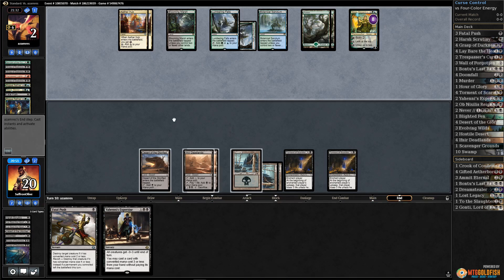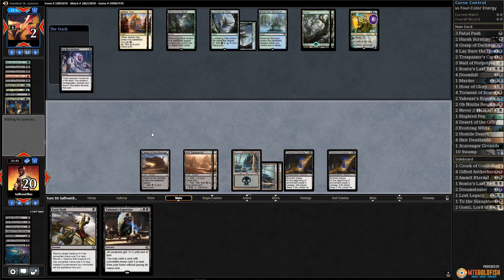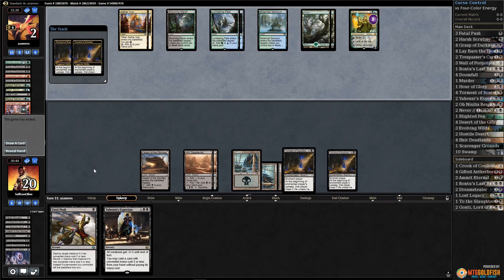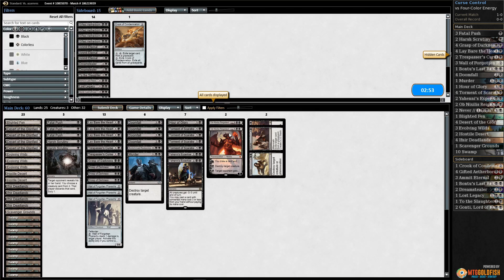Once we get rid of Nissa, I feel pretty good about where we're at. Harness Lightning down - I think this should do it. Our opponent has to sacrifice Nissa and they still take two damage from the curse. Curse control! I can't believe that worked as well as it did, but it worked amazingly well.